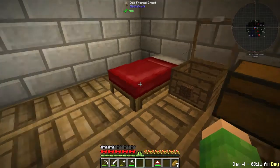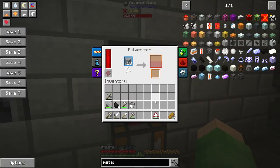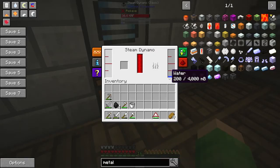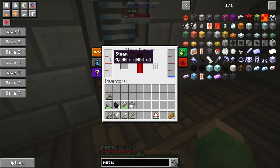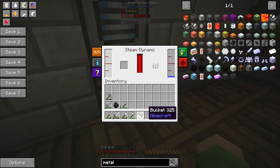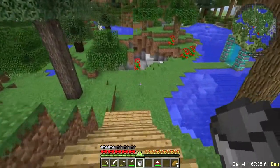Oh, they're in my inventory - 18, I've got more than I thought. So let's stick you in there. That will start doing its thing, which is good. Let's go get some more water. We've still got 4,000 steam, which is good. I'm going to get some more water and stick it in here.